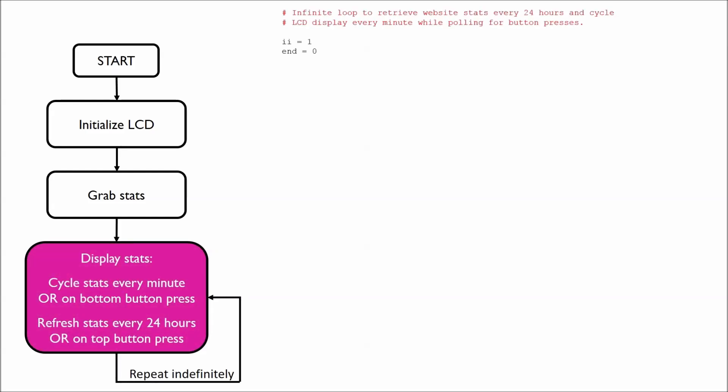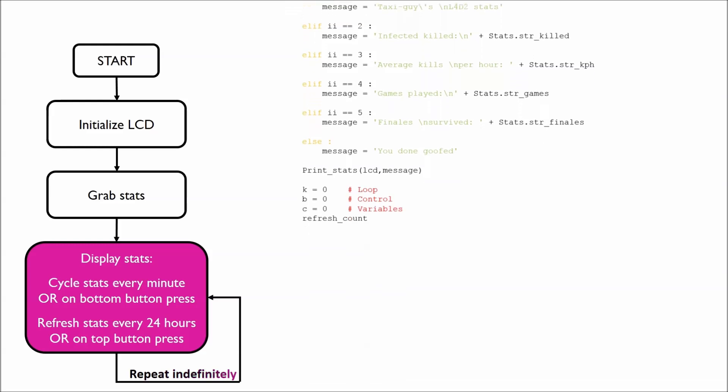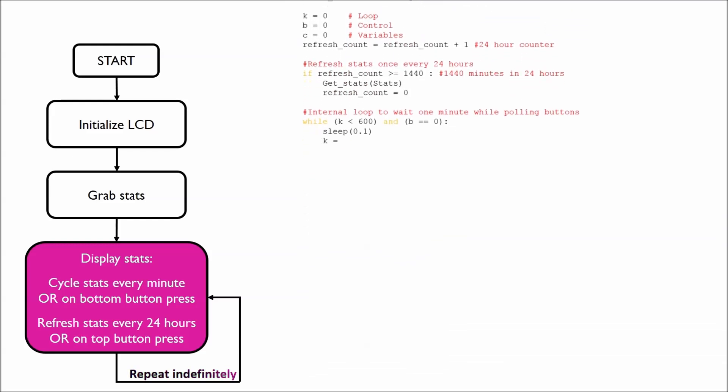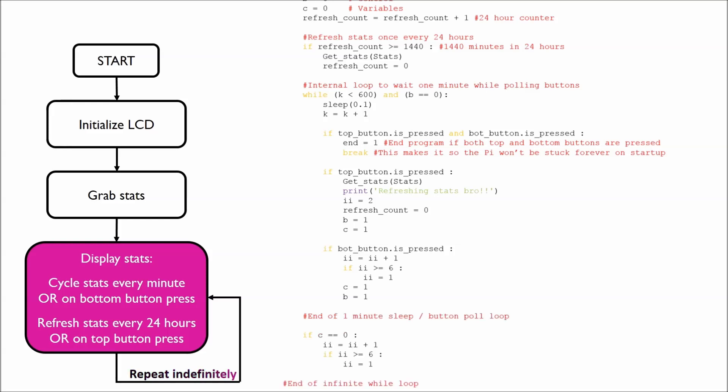Finally, after grabbing the stats, the script enters an infinite loop. The loop displays the stats, cycles to the next stat every minute, refreshes the stats every 24 hours, and watches for button presses. It's implemented using nested while loops. You can check out the whole script at my GitHub repository.